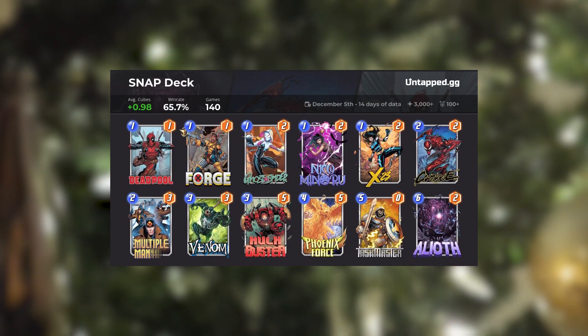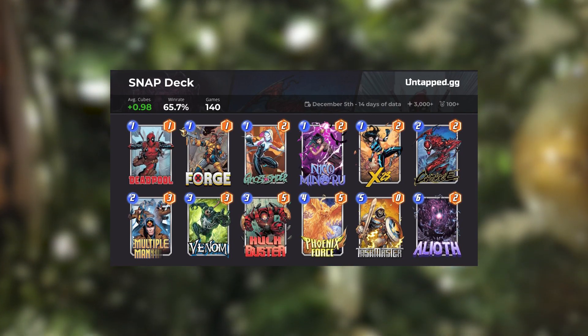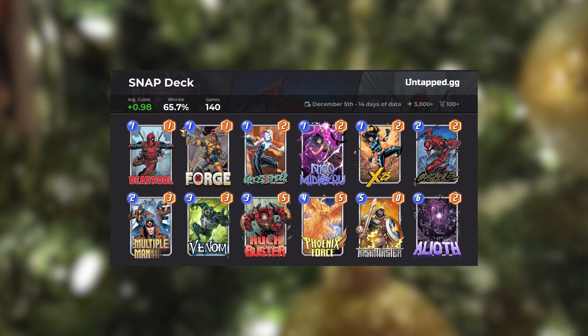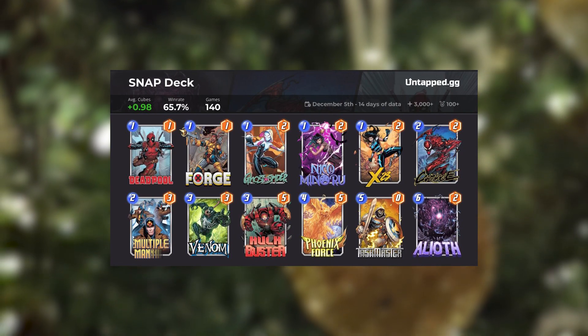I wanted to feature both of these in the same deck because right now they kind of go hand in hand. Phoenix Force requires a destroy archetype to work. Ghost Spider gives the copied Multiple Man that is destroyed an extra pull and duplication as you continue to move around all locations in the game. Though Phoenix Force is more limited, Ghost Spider has also worked in other decks as well, like Doc Ock.